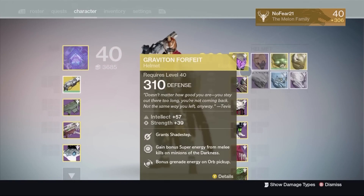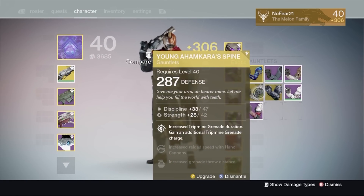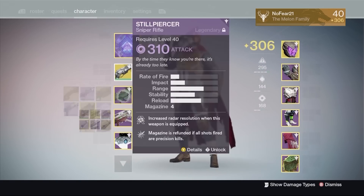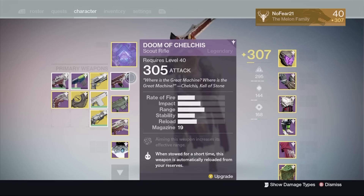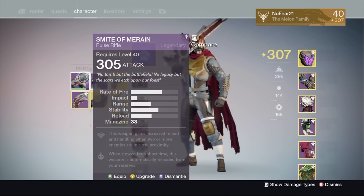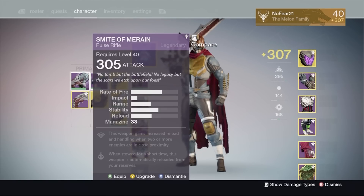I've been stuck with this gear at 305 — the only reason it's 307 is because I got a 310 arms piece, but everything else is 305. I usually use this gun right here, my Doom of Chelchis I believe it's pronounced, and as you can see it currently says 305. Now, the Smite of Moran — on my Destiny app and the Destiny website, it says this weapon is 306.